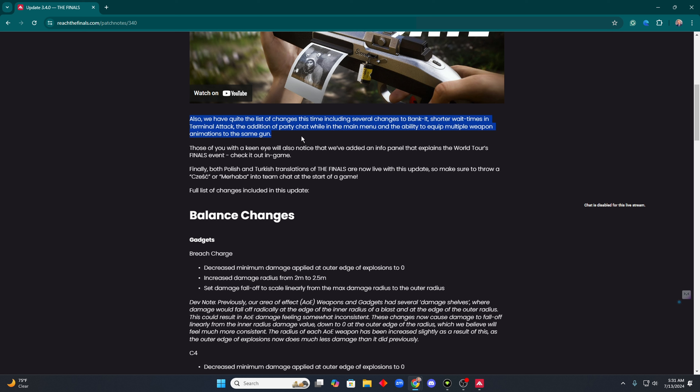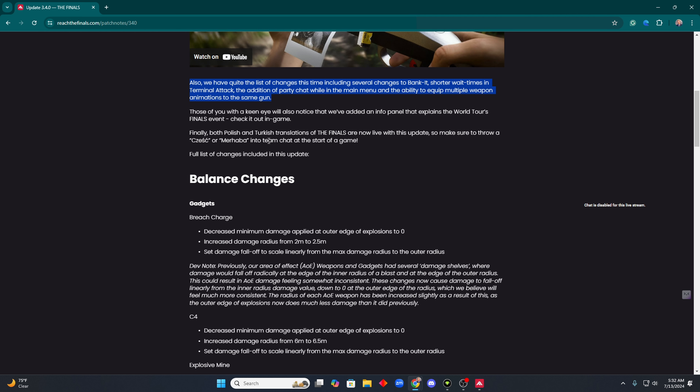They've got a big list of changes, including several changes to Bank It, shorter wait times, et cetera. We'll go over that in depth. They're releasing the frog onesie. And finally, both Polish and Turkish translations of the Finals are now live with this update.